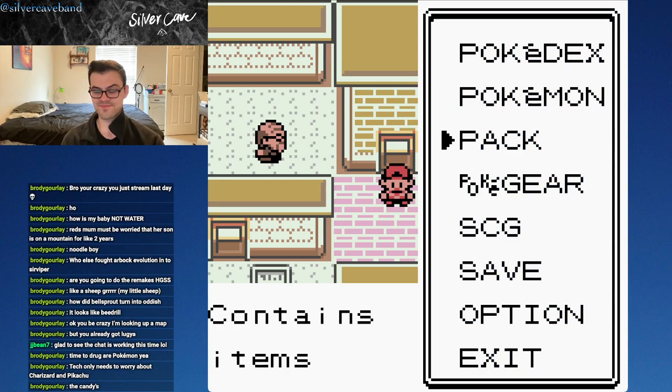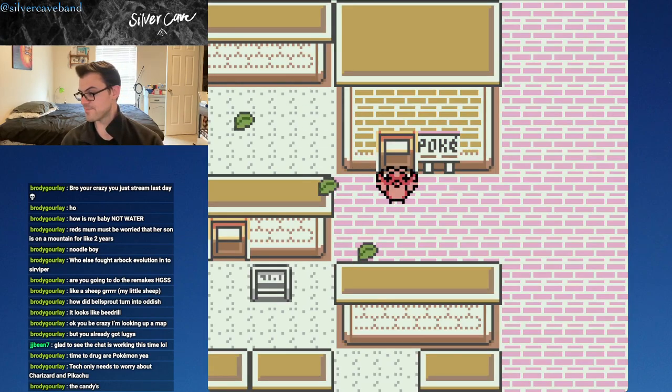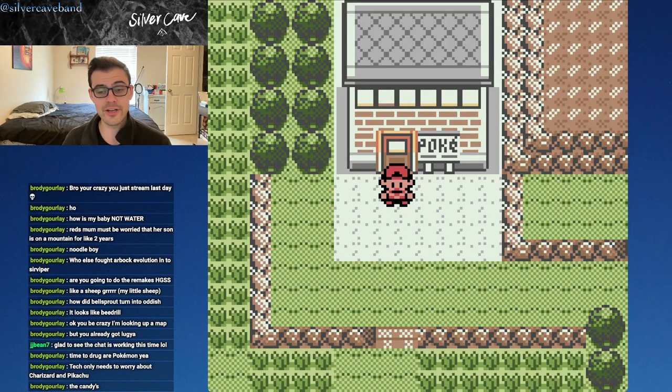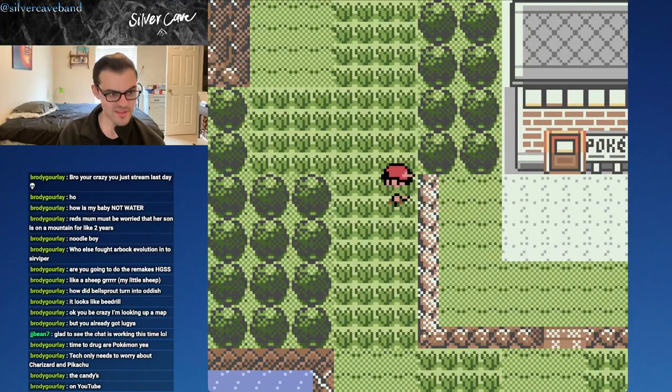Now we can fly our way back to Silver Cave. I highly encourage everyone to check out Silver Cave's cover of the final battle theme from this game. I covered it a few years ago — it's a heavy metal cover. I called it 'Red' to be indicative of this fight we're about to have. You can find it on YouTube, Spotify, anywhere you listen to music.